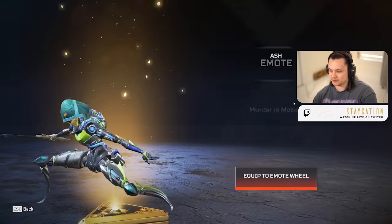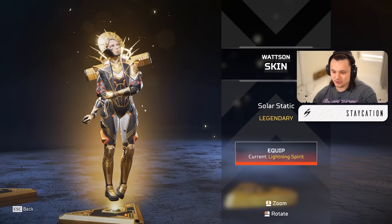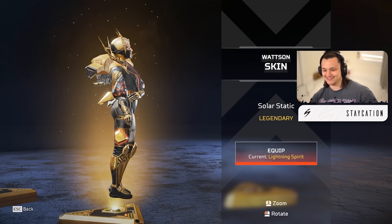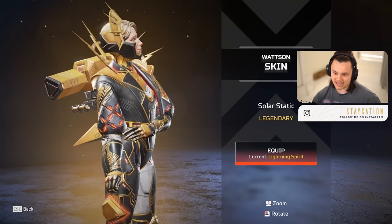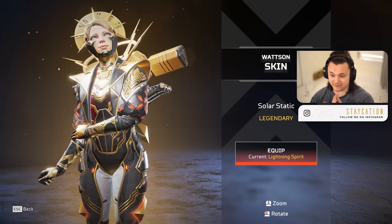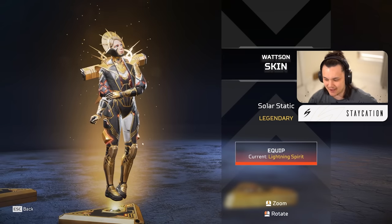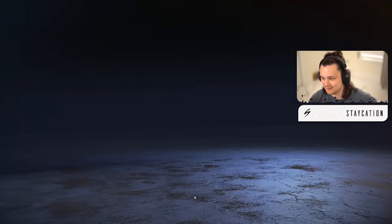We got a nice little Ash emote - the sword and everything looks pretty dope with her new skin. Then we got the new Watson skin - Watson going crazy in this skin, the Solar Static. The all black and gold theme is so clean. She's got a little face mask thing covering the outline of her face - super cool. I like the little headpiece and the red gives it some heat. I'll give this a solid nine - this is very very clean. I don't think it's my favorite Watson skin ever but I do like it a lot.